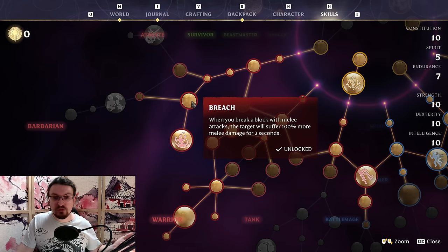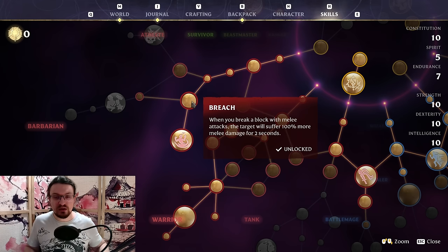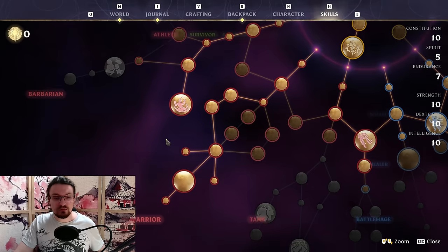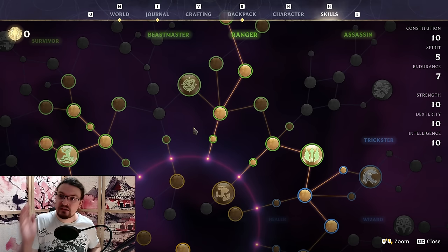Once we break the Breach with a melee weapon, you can fire at a shield enemy with your bow to fill up the break bar, then dash to them, hit them once and break it. You will now deal 100% more damage with melee attacks and can kill them easily without wasting ammo. After overpowering an enemy and breaking their stance, they will deal a Shock Wave — so we pick that up too. We finish the build with Constitution, Constitution, and Strength at the Warrior Cluster. We are now sitting at 10 Constitution, 10 Strength, 10 Dexterity, 10 Intelligence, and 7 Endurance — an even split.